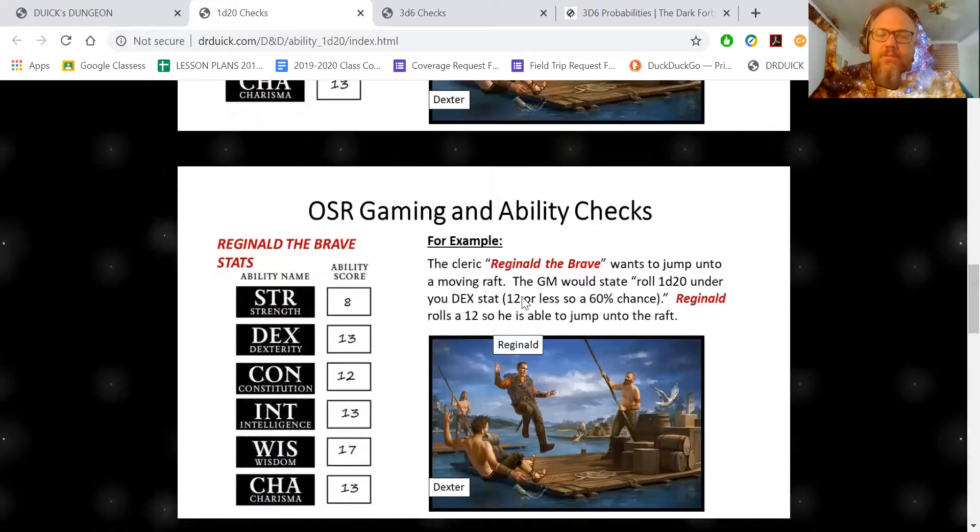In the first case, Reginald the Brave is going to jump. The game master says roll 1d20 under your dex. He has to roll a 12 or less — that's a 60% chance of being successful. He rolls 12 or less, he's able to do it, no problem. He just jumps onto the raft. This is a quick way of doing any of these things.